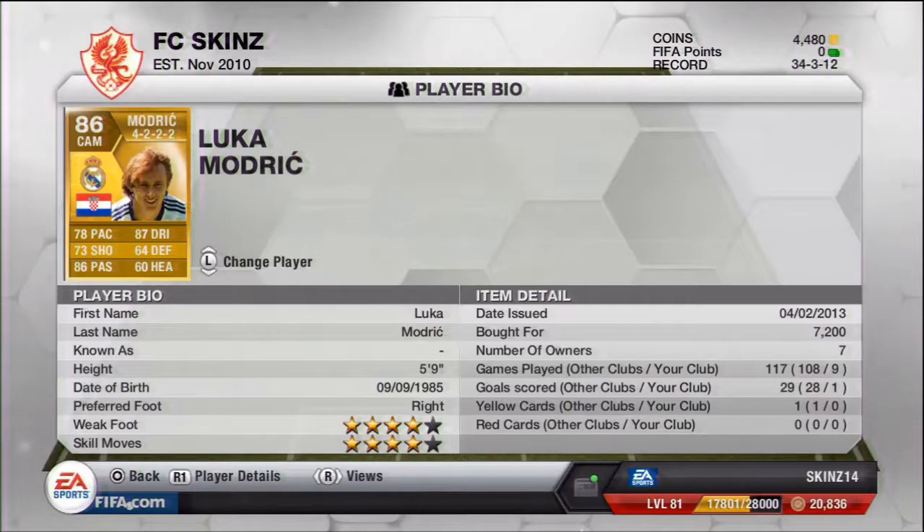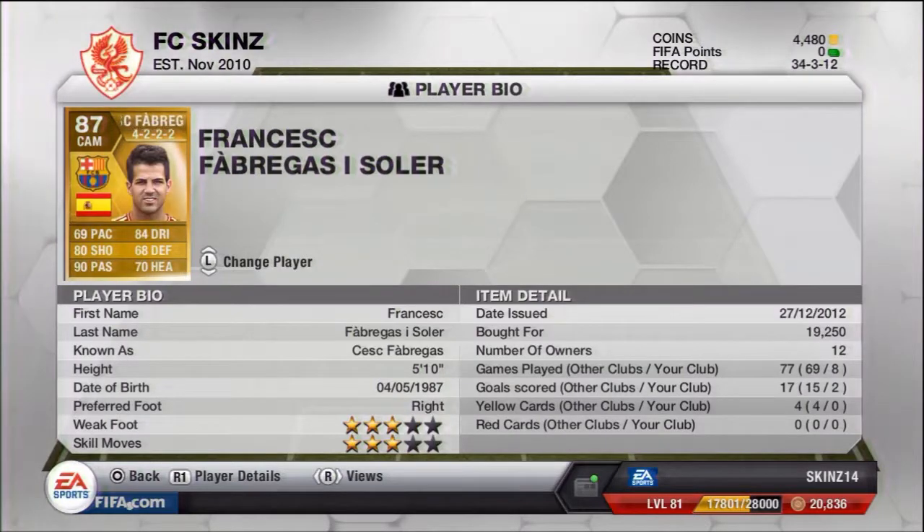Modric has a four-star weak foot and four-star skill moves, so again he's a beast. Look at Cesc Fabregas — he was the most expensive player I got because I didn't really know who else to have. But this guy is so good. He's got 69 pace, which can be a bit of an annoyance, but he's got 90 passing, 80 shooting, and 84 dribbling, for 19,000 coins — that is a bargain.